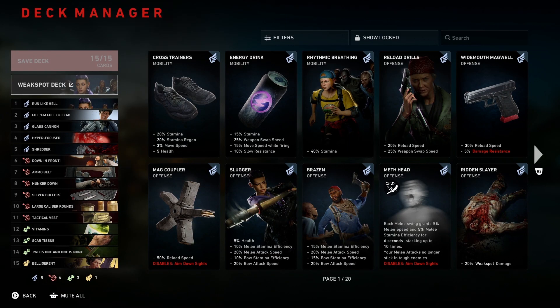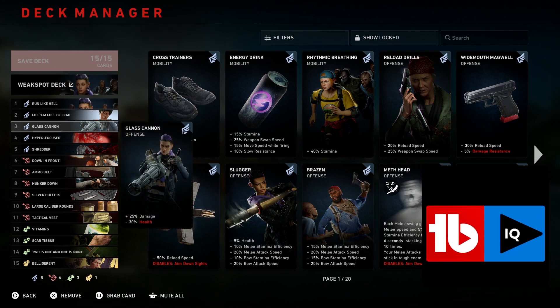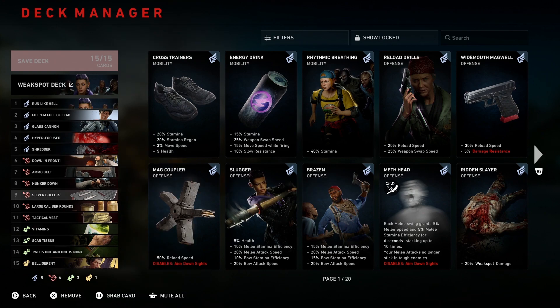Okay guys, we're going to be going over the Weak Spot deck build. First, we're going to have: Run Like Hell, Mobile Leg, Glass Cannon, Hyperfocus, Shredder, Down in Front, Ammo Belt, Hunkered Down.